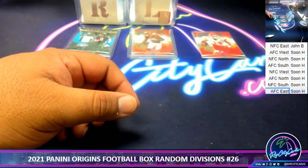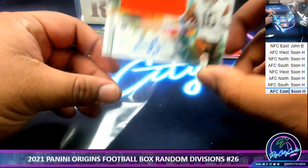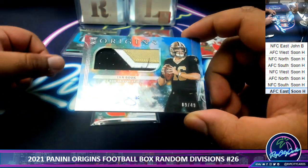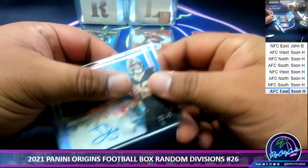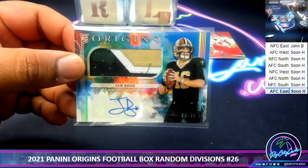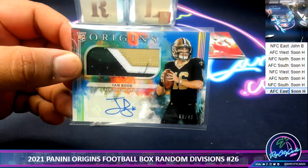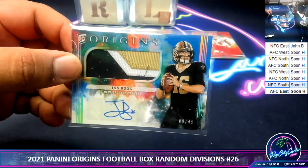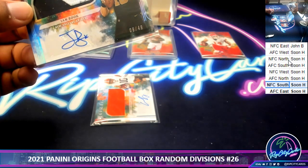AFC East with a little something. We got Anthony Schwartz RPA for the Browns, and this is the second time I've seen this happen — two RPAs in one box. Ian Book, numbered 149, rookie patch auto for the Saints.